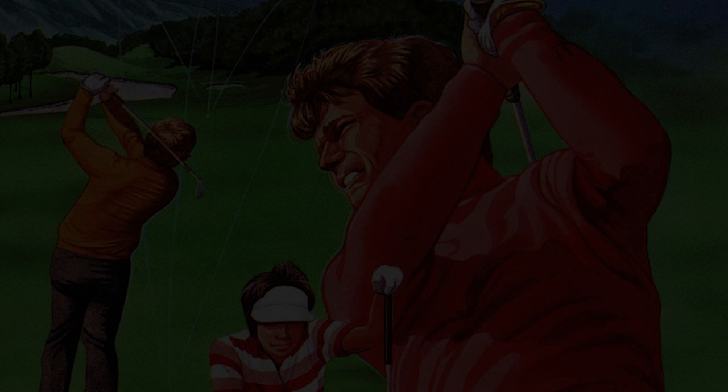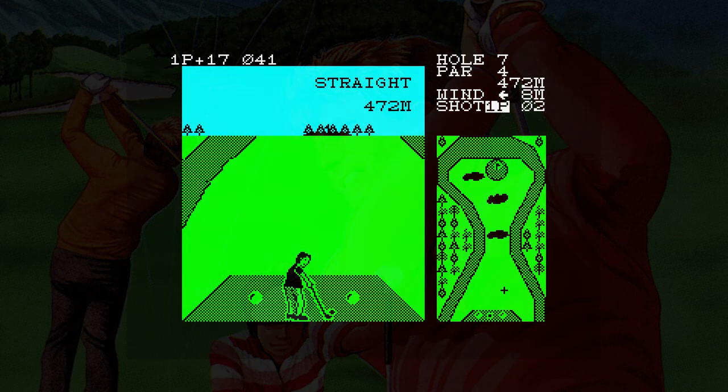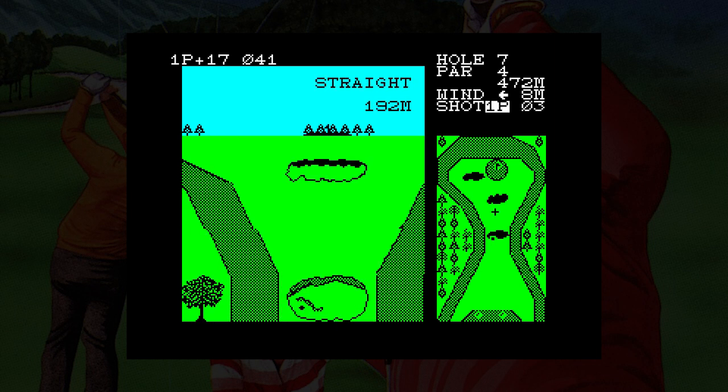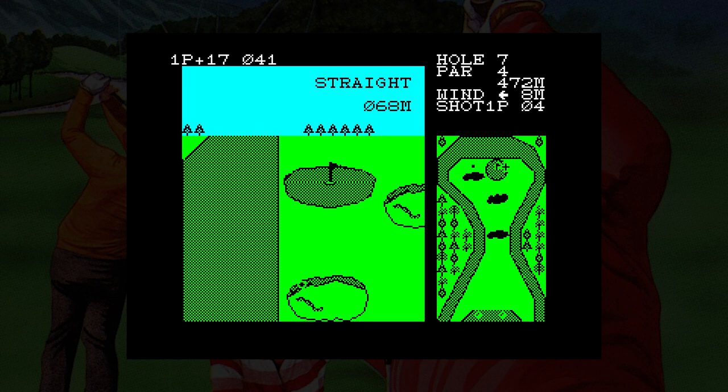Now onto Konami Golf, also in 1986, and the first game to give us a 3D view. There's a club selection, but this can only be done when the direction and shot have been set. You move the pointer on the top view to select where you want to hit the ball, then the shot type, and then when the power meter is moving, you can pick a club. After the first shot, the player is not shown again and you have to set the direction, club, and power to continue. The green has a close-up, which is easy to use. This is a nice simple game to play, and I enjoyed it.